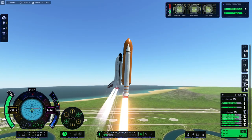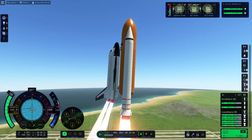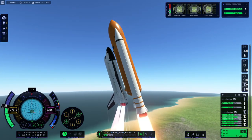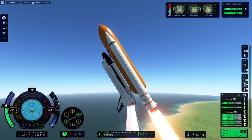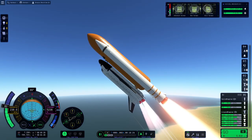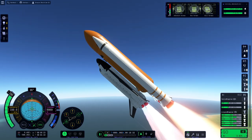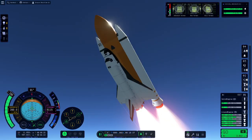Right now we're coasting up to 2,000 meters, at which point we will do the pitch-over maneuver. And now we're doing the pitch-over, and this is what I was talking about — it's so stable that it really doesn't want to pitch over. We have to throttle down the vehicle just so the SRBs have enough leverage to push us over. The real Space Shuttle did throttle down around this time, but that was for Max-Q — nothing to do with pitching over. We'll call it a neat coincidence. We want to get to about 45 degrees and then throttle back up, and let the shuttle stay at that pitch all the way until booster separation, which should be coming up shortly.